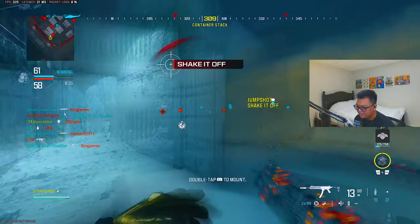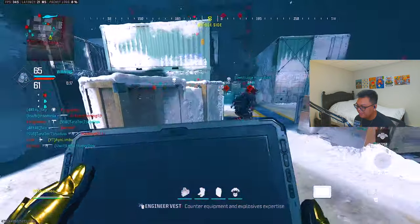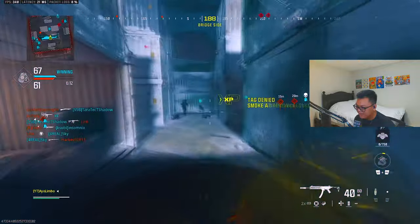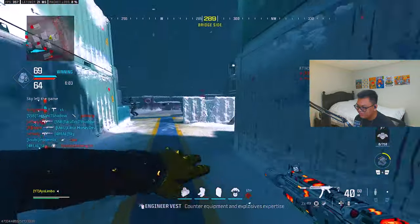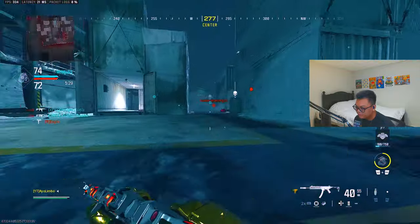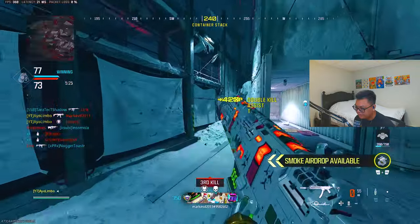Look at that — like, what are you supposed to do there? We have our smoke airdrop, pop it right there. We're going to gas them out and then smoke the entire map because it's Shipment. I would really prefer a Shipment 24/7 game mode. It's just annoying to deal with on the other team. But imagine running this with a full squad — once we get our full killstreaks, it's going to be insane.